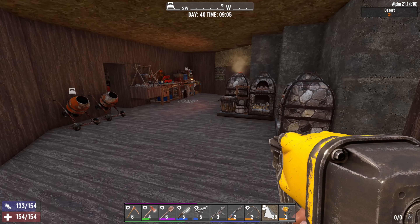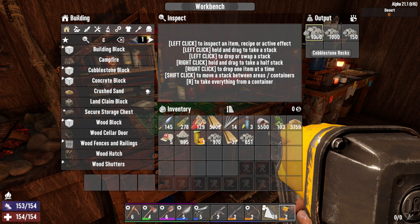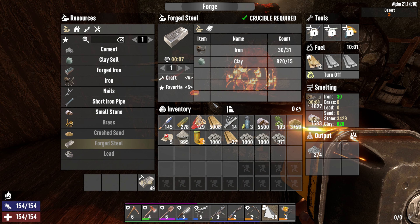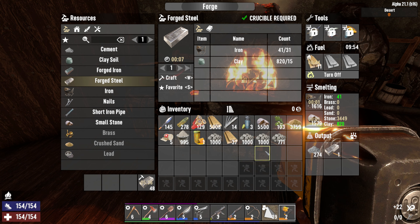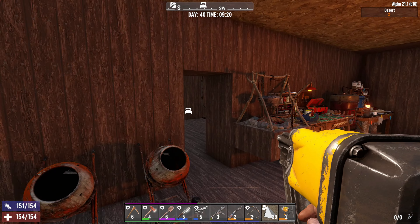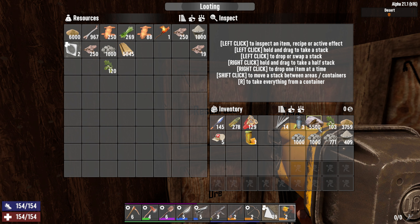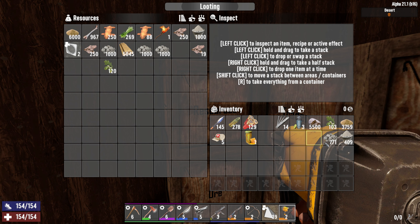The last thing I'm going to do is check on our workstations. We are making cobblestone — finished! We can start to pump out some steel because I think we should upgrade the front of the horde base to steel before the next horde, at least the most vital parts. It's a little bit dark in here so we should probably put in some lights when we get the electricity up and running. Let's dump everything in here and make some repair kits for my SMG and iron pickaxe.